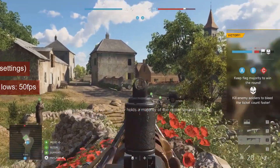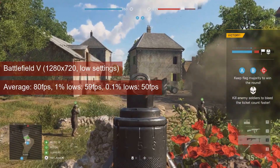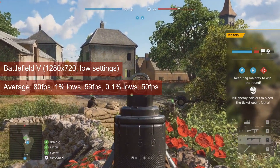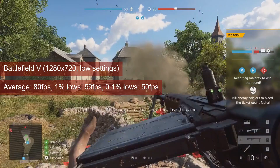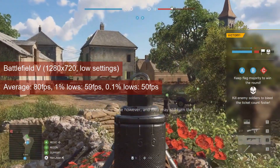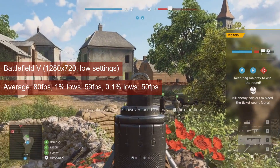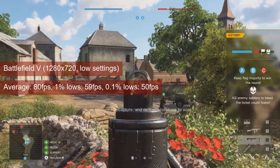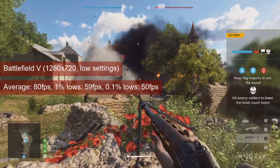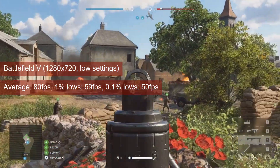The R7-265 manages a slim advantage in Battlefield 5. The tutorial mission had the card averaging 80FPS at 720 resolution and low settings, providing 59FPS 1% lows. Compared to the R7-260X, this means just 4FPS more on average — about 5% — and 1FPS more for 1% lows. The game plays fine on both cards.